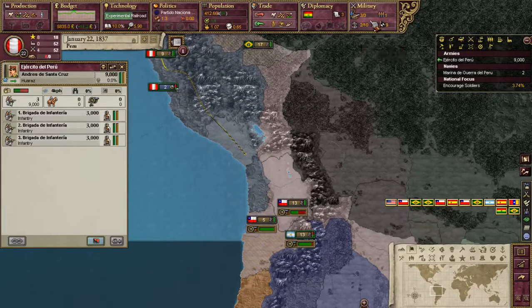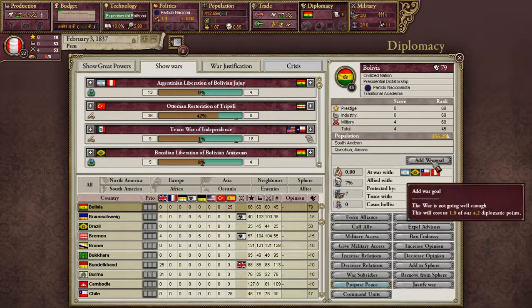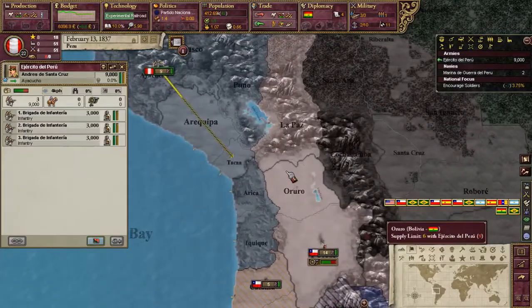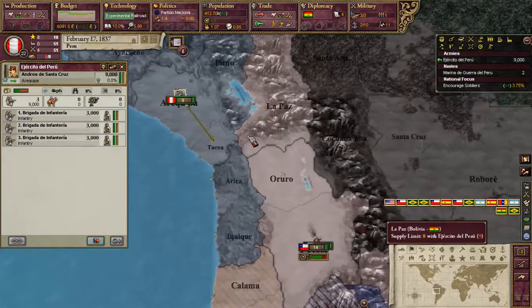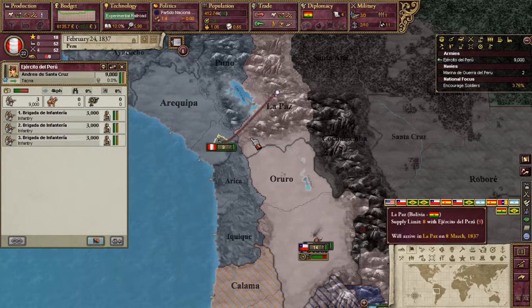Let's see what we need — military or diplomacy. Argentina and Peru — we're at 0%. So I think we need a little higher war score to add a war goal. The war is not going well enough. We'll hop on La Paz here in a minute, and that might help — if we can take La Paz.